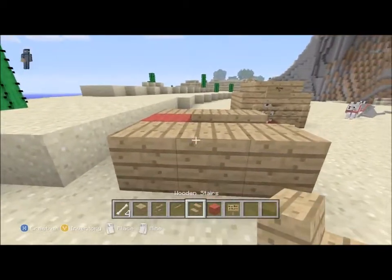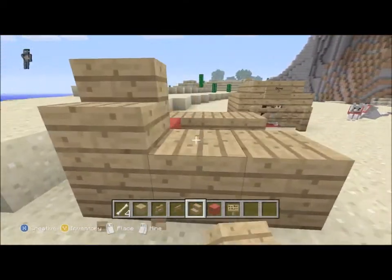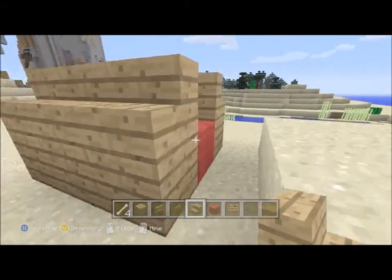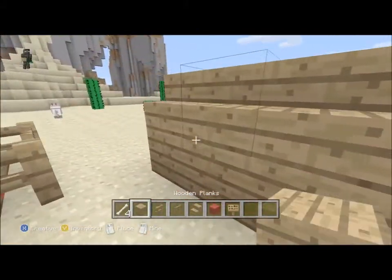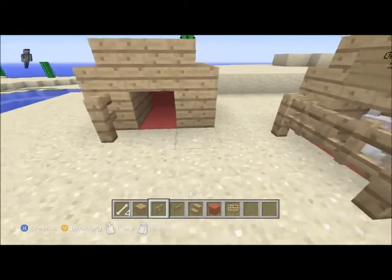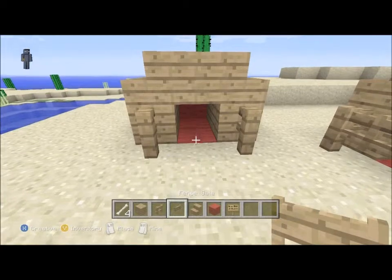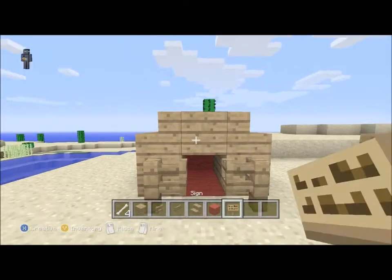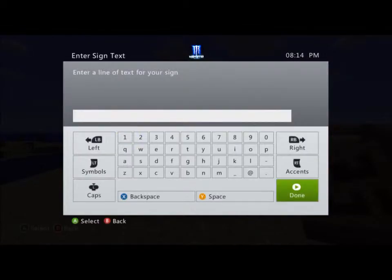Next you want to put the stairs on top of the blocks, then put a block at the back and fill it all the way up. Put two fences there, pop your fence gate there, and open it. Then name your dog whatever you want.